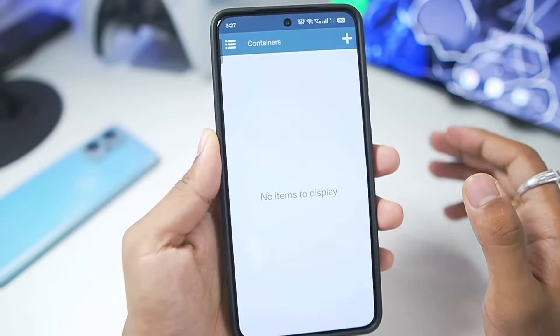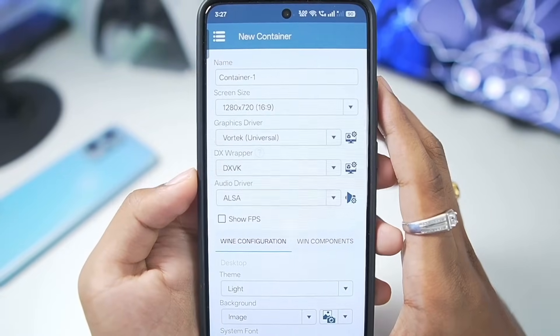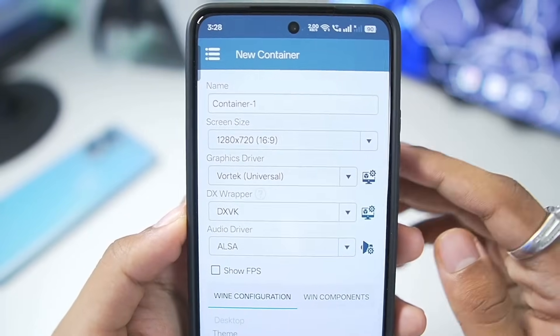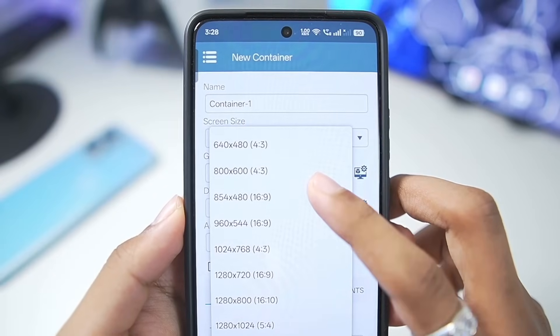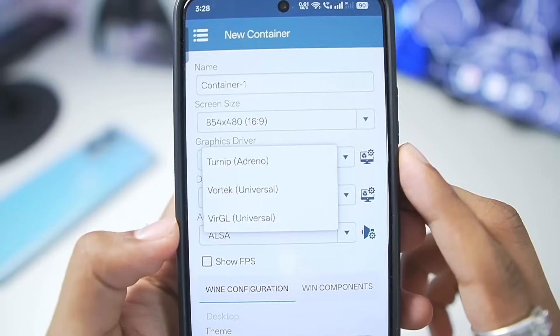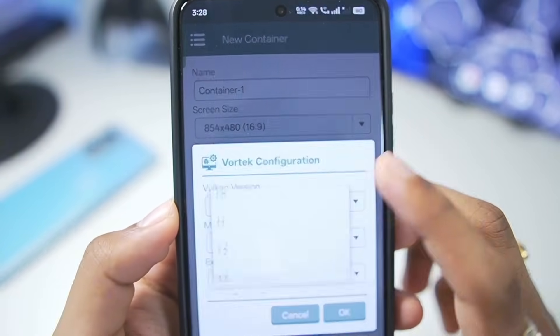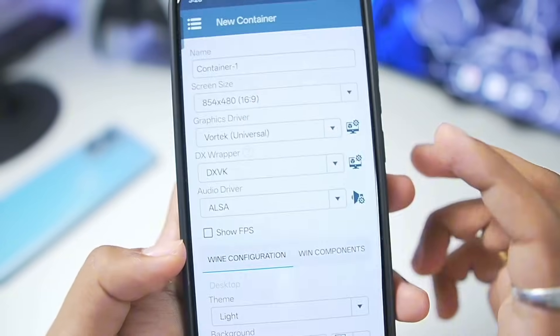Once that's done, tap the enter button. In this new update of Winlater Android the keyboard and mouse controls have been fixed, made better and less buggy overall, so if you're using an external keyboard or mouse it will be a much better experience. For screen size we'll go with 854 by 480. In terms of graphics driver we get Virgil, Turnip, and Vortex Universal — we'll go with Vortex. The Vulkan version is 1.3 and everything else we'll keep as default.